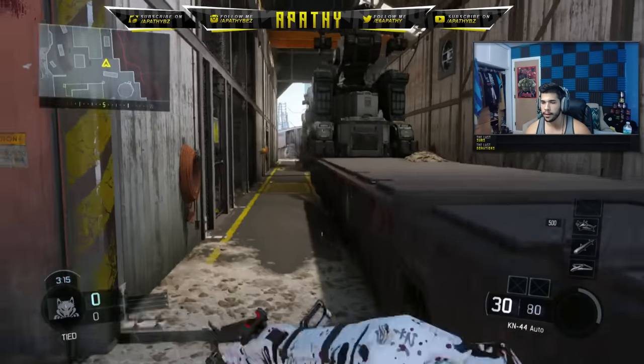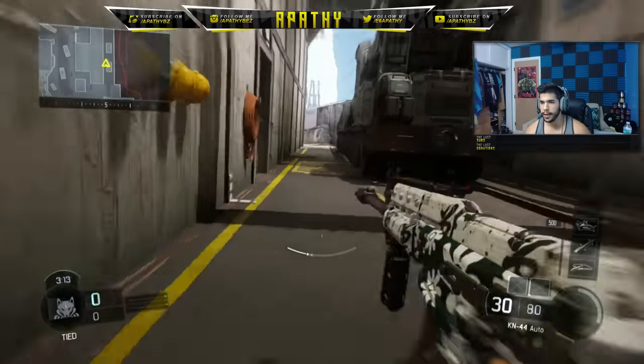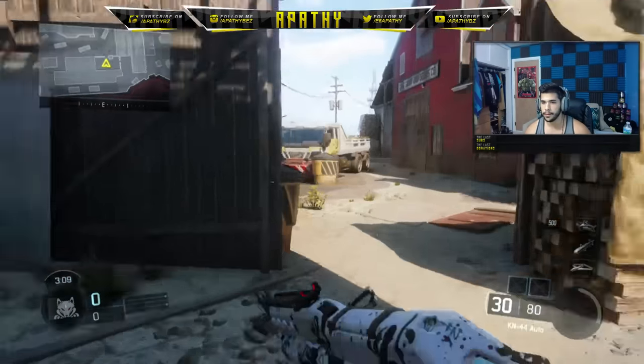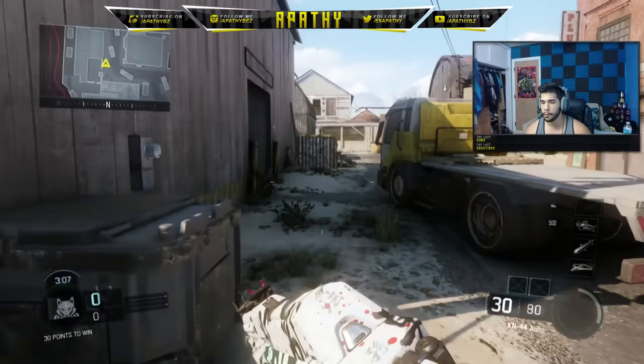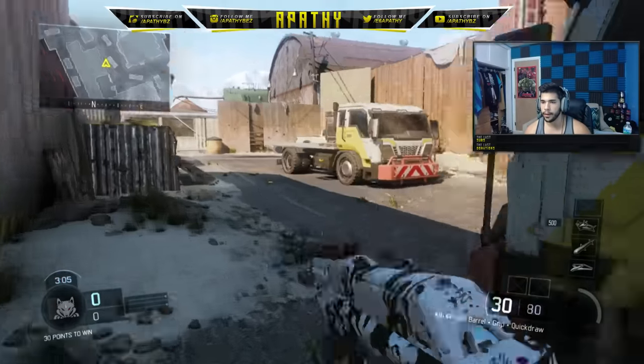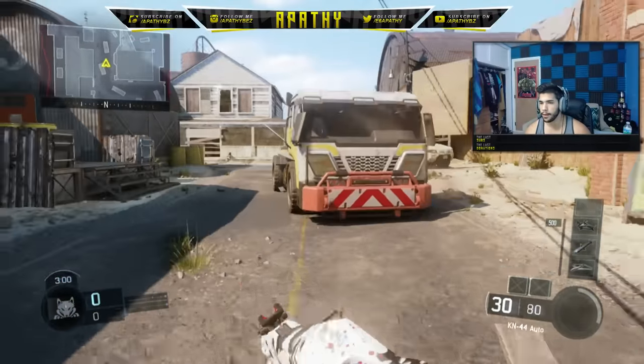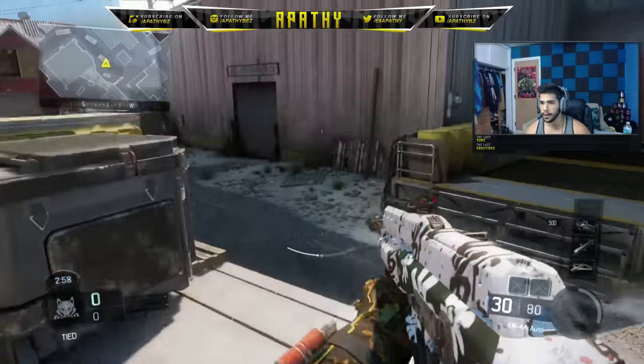This down here is Train — Train Yard, just call it that. Train Yard, Small Room. This is Fence. Fence Head Glitch. You can always be a little more specific with your callouts, but that's up to you. This is their back semi, our back semi — same thing. Right here is Elbow.